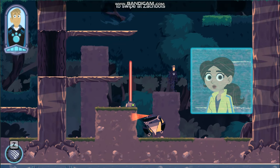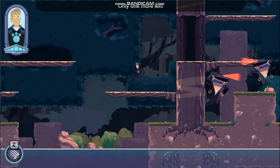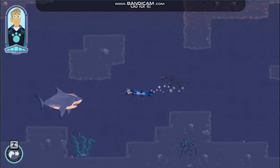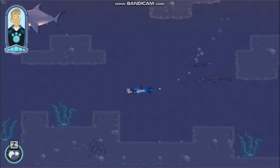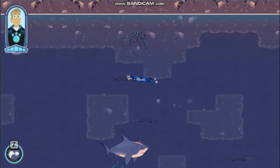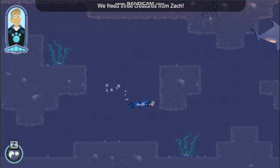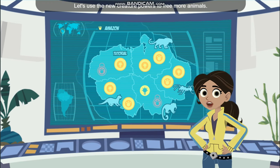You can use the jaguar's claw power to swipe at Zachbots by pressing the Z key. Woohoo! I freed a baby giant otter. Only one more left, let's find it! Let's go, otter friends! Go for it! Alright! I freed a golden lion tamarin! We did it! We freed three creatures from Zach! You're back! Great! Let's use the new creature powers to free more animals!